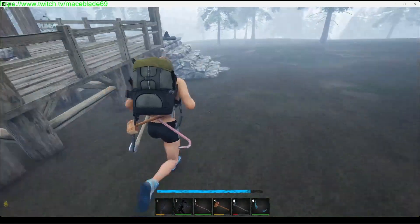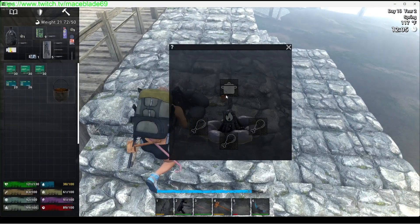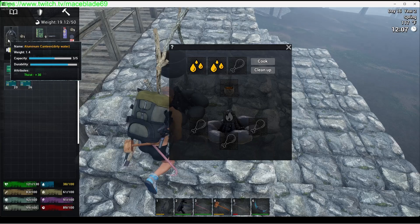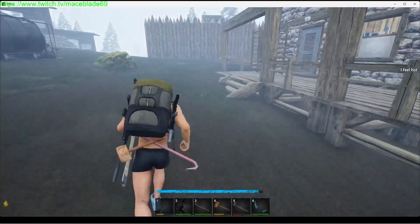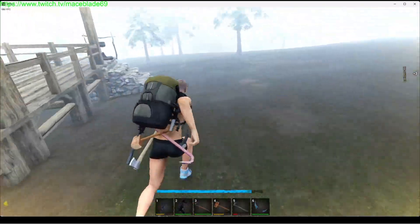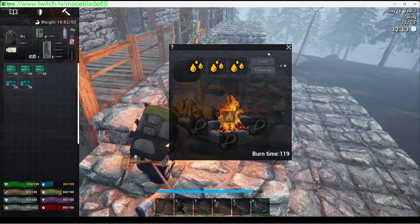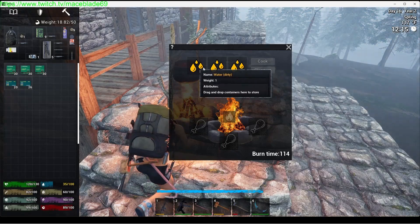Then you go to your bonfire or your cook stove, whatever you have, and you place your pot on it. You now have three additional slots — fill those slots with your dirty water and click Cook, after you stoke up your fire.